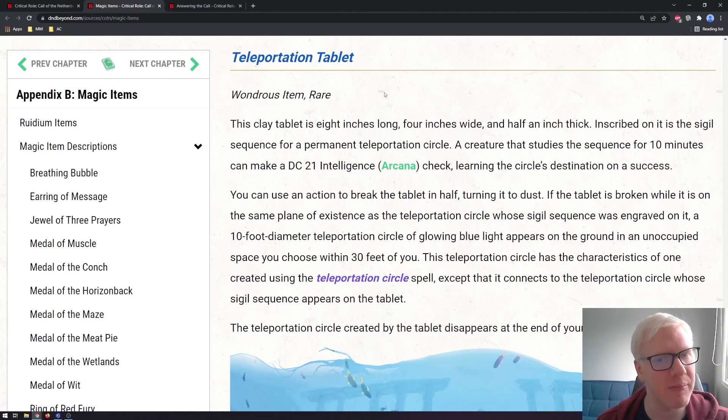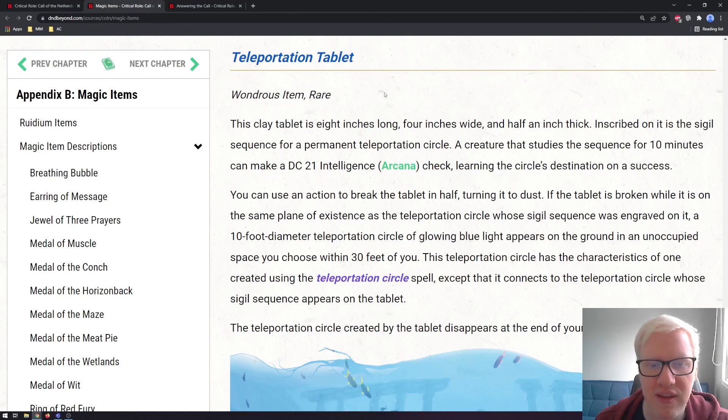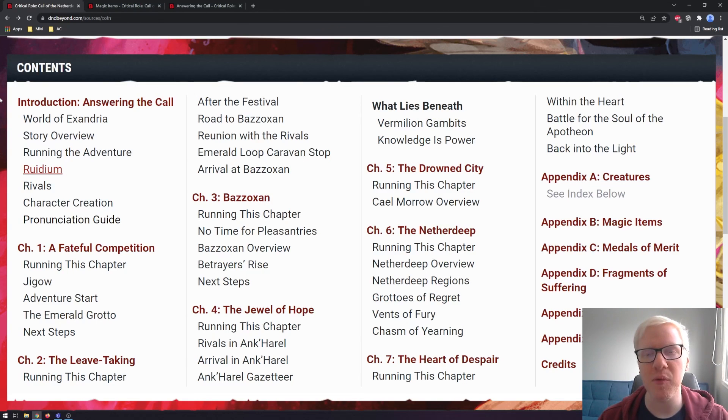The final item is the Teleportation Tablet, a rare wondrous item. This clay tablet is 8 inches long, 4 inches wide, and half an inch thick, inscribed with the sigil sequence from a permanent teleportation circle. A creature that studies the sequence for 10 minutes can make a DC 21 Intelligence (Arcana) check to learn the circle's destination on a success. You can use an action to break the tablet in half — if broken on the same plane of existence as the corresponding teleportation circle, a 10-foot diameter teleportation circle of glowing blue light appears on the ground within 30 feet of you, functioning like one created by the Teleportation Circle spell. The circle disappears at the end of your next turn. This can be a really useful campaign mechanic to get your characters somewhere they need to be.